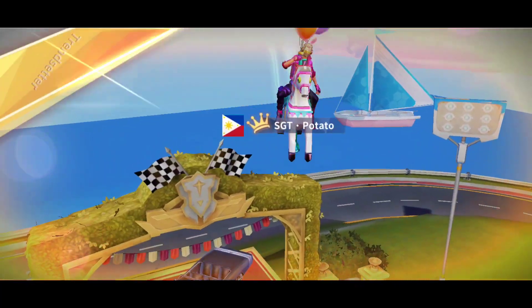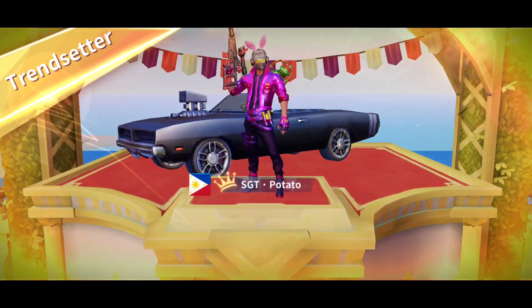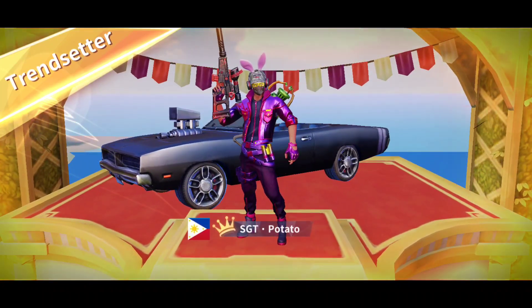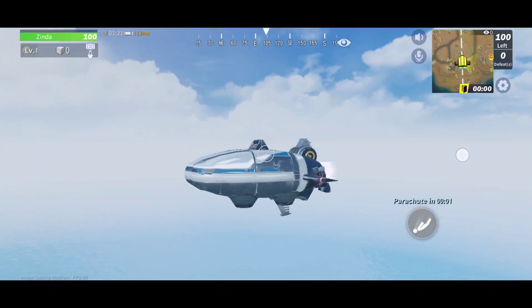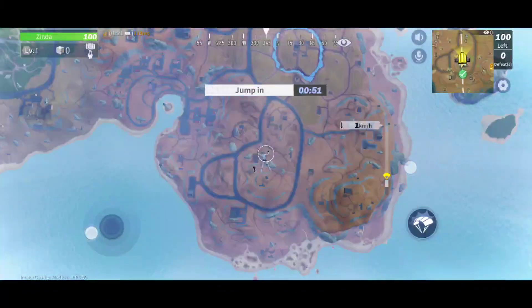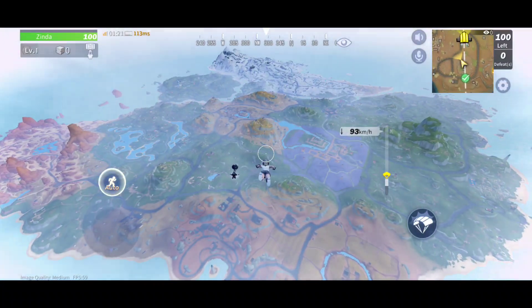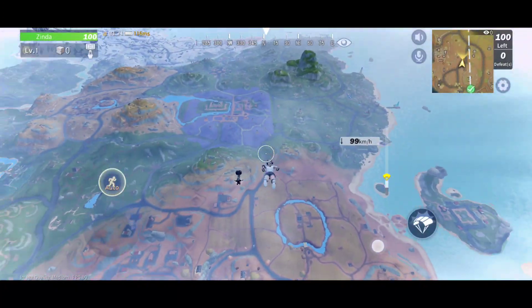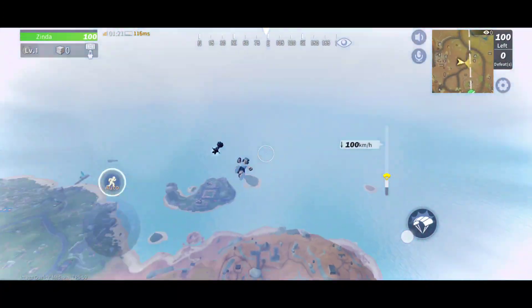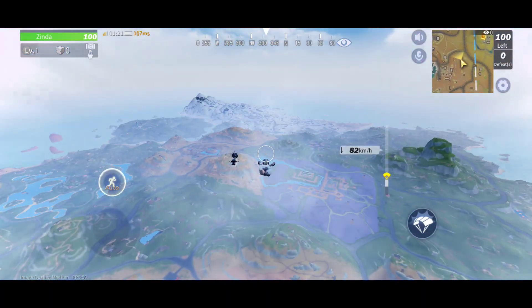Let's see how the game works on Ultra graphics. When you choose Ultra, here's how your game looks. First I have to jump, then I will show you. Right now I'm in a game — you can see the graphics, I hope you like it.